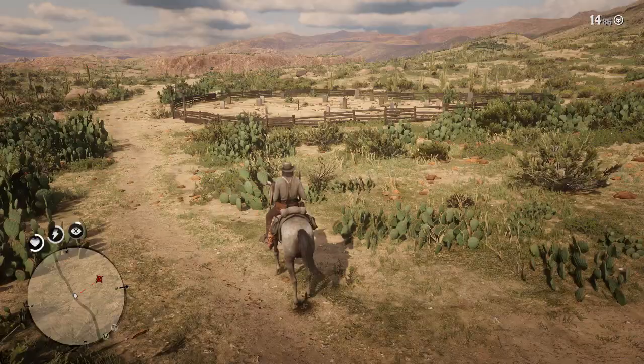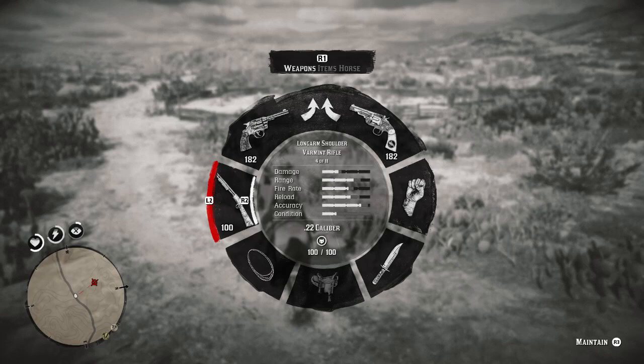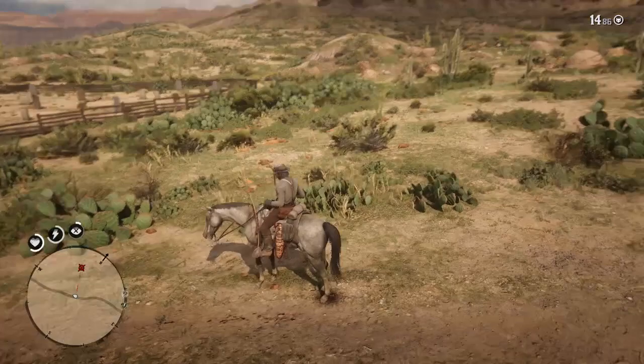Now that's been done, let's get into the weapon we're going to be using. The best weapon to use is the Vermin Rifle — that's what I suggest you use to get this kill on the armadillo. It's what is recommended in the game, and I'm sure you probably can kill it with one of the bows as well, though I'm not 100% on that. With that being said, let's get into the hunt.